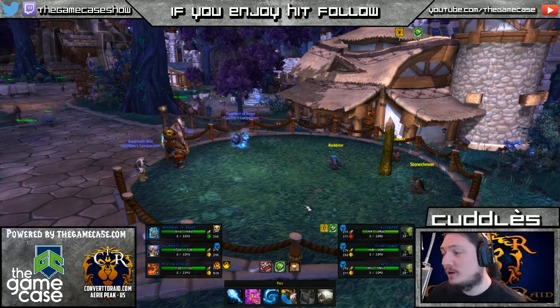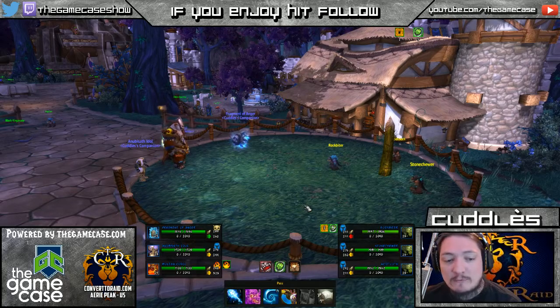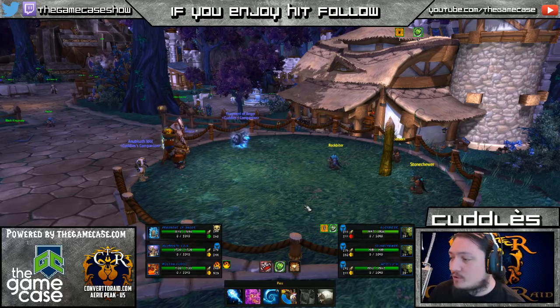As you can see I'm already queued up to battle. I'm going to be going at these guys with my Fragment of Anger, my Anubiseth Idol, and my Molten Corgi. I'll talk through their abilities as we come to use them.